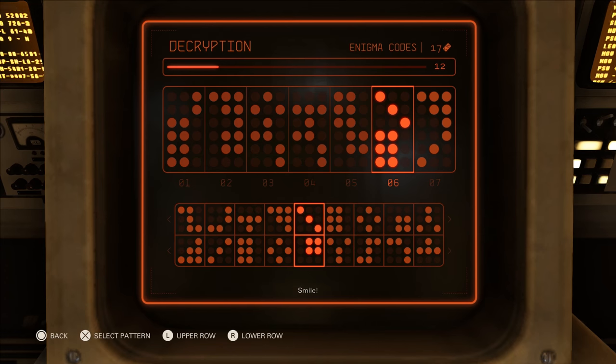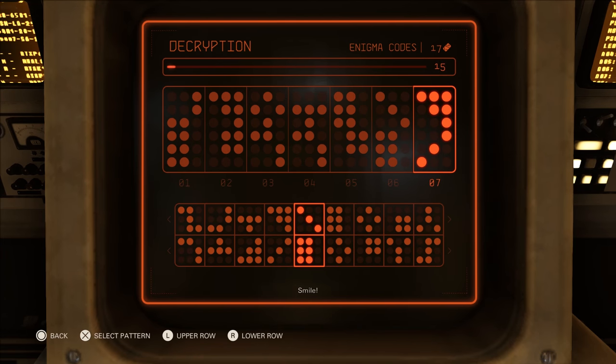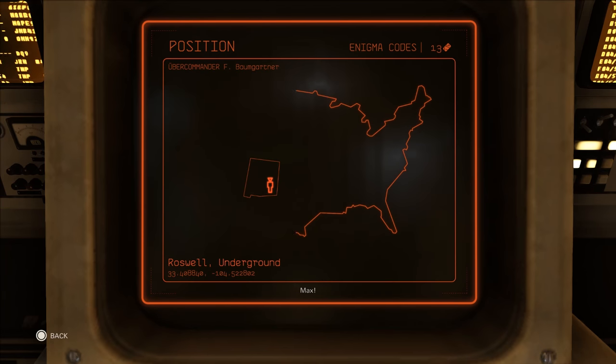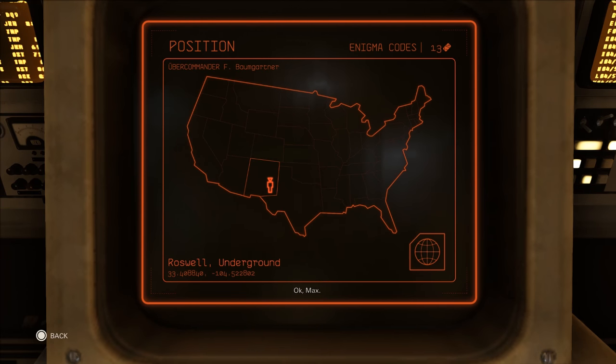After you correctly line up the symbols, you input your answer to move on to the next column in the top section. Once again, you must solve the symbols in the bottom section to match the newly highlighted column in the top section. You repeat this process until the minigame is complete.